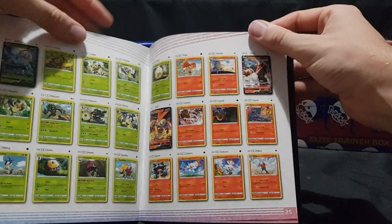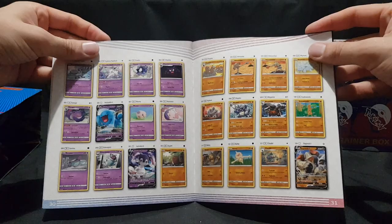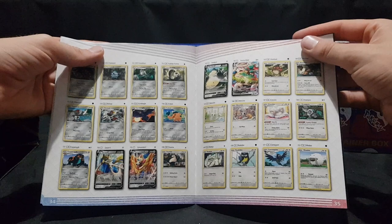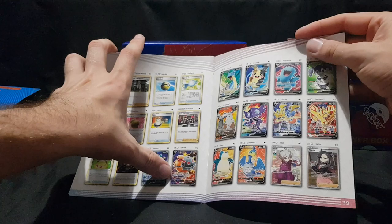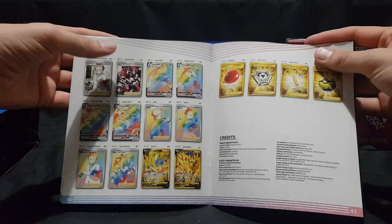We start off with number one being Celebi, and we go through the grass types to the fire types, then the water types, electric types, ghost types, fighting types, dark types, metal or steel types, then the normals. Then we have the trainer cards, then our Vs. From my last video I can tell you I've already got the Torkel V full art card — it is gorgeous. Then after that we have the rainbow rares and then the gold rares.